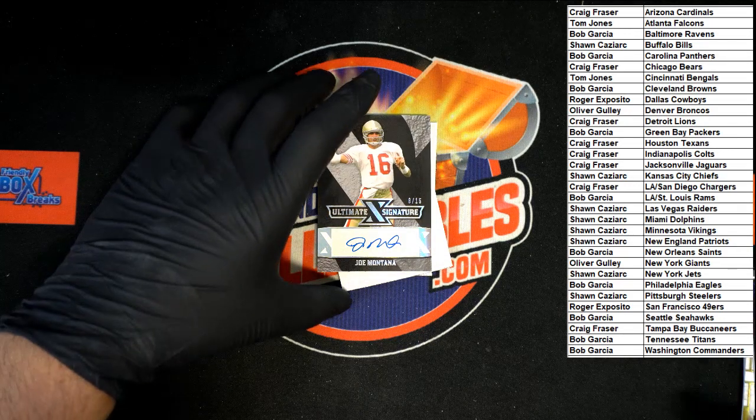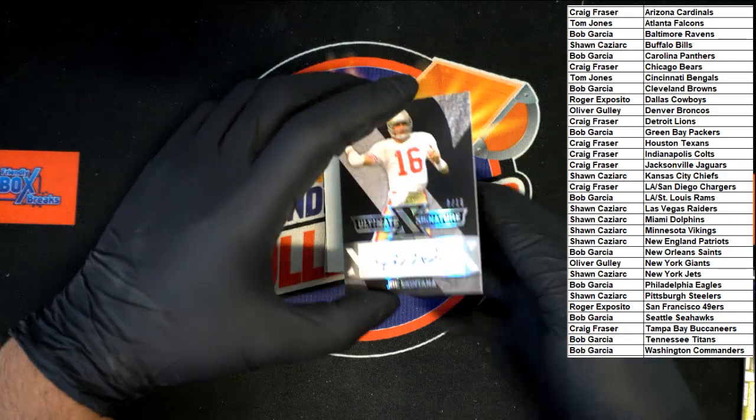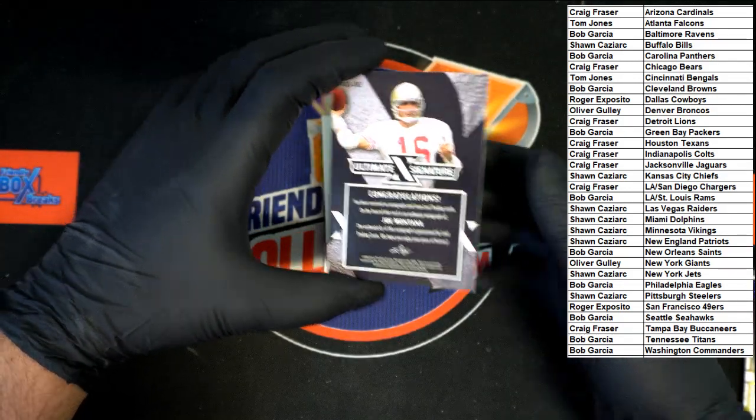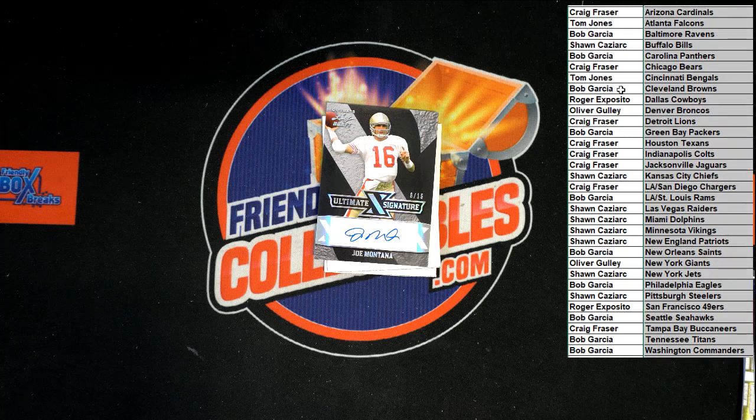Undrafted. Well, we know we're going to have a random at the end. Oh my goodness. Just look at that — that is nasty right there. That's a nice one, that's all I can say. That is a nice one. That is going to the 49ers — Roger E. That's a hit! Congratulations, Roger E. Number eight out of 15. One we don't have to random — two Montana autos in two days.